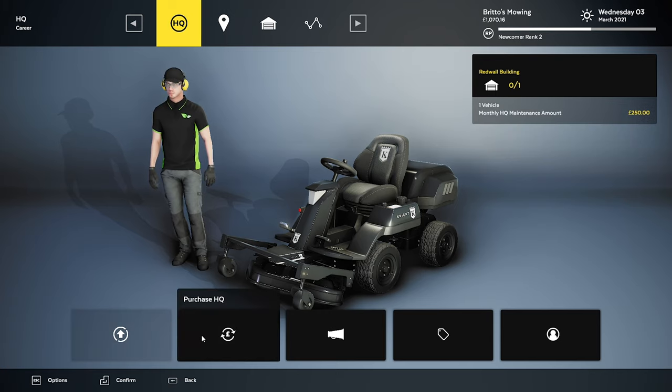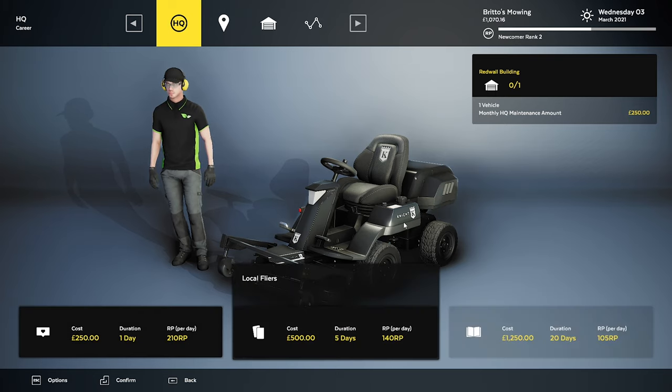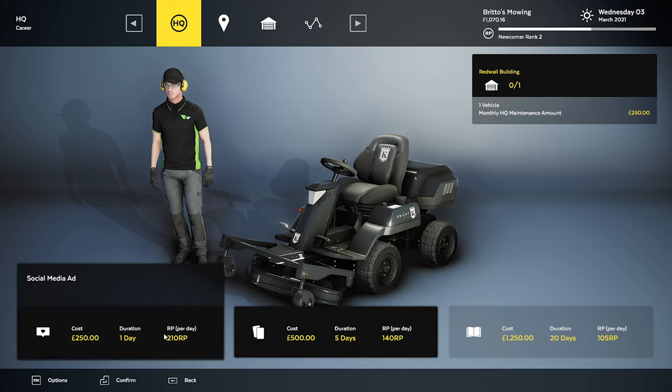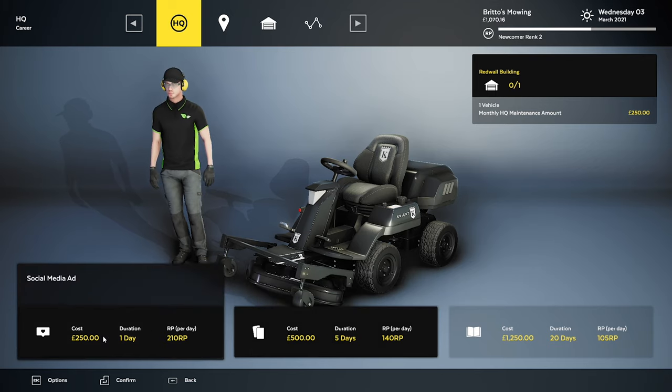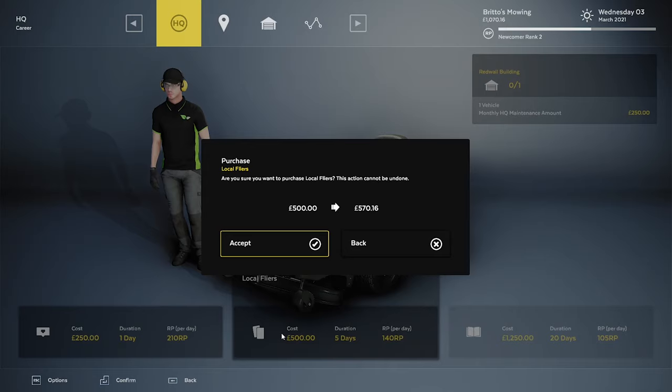Upgrade HQ we can't do. Purchase HQ we can't do. Advertisements, edit company, edit plane. Let's go to advertisements — I would like to do some extra advertising. Now, do we go social media for one day or local flyers for two days? Because local flyers we're going to get 750 to 800-ish RP, whereas with social media we'll only get 210, so 420 in total. Let's go with the local flyers.